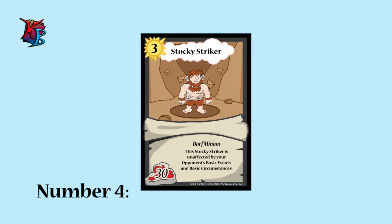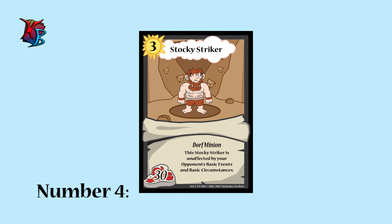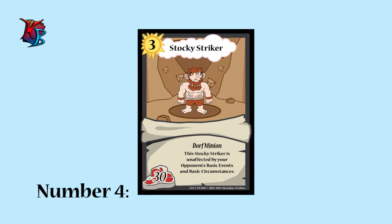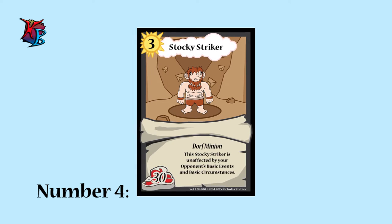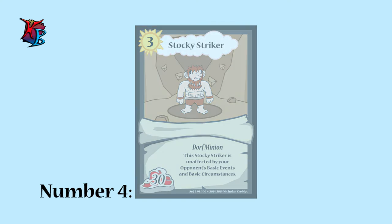At number 4, we have Stocky Striker. Similar to the basic resistant minions like Bearded Basher and Tiptozer, Stocky Striker completes the set by providing a level 3 counterpart. He may be weak in comparison to other level 3 minions, but its defensive nature can give you time to work on bigger things.